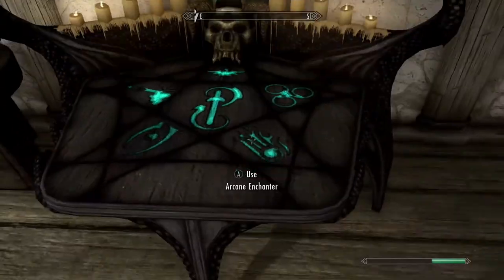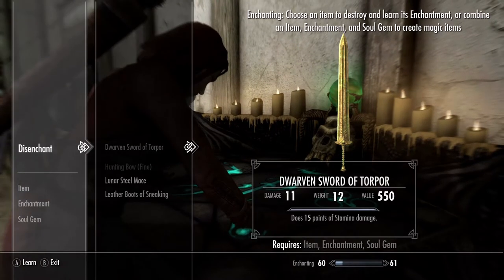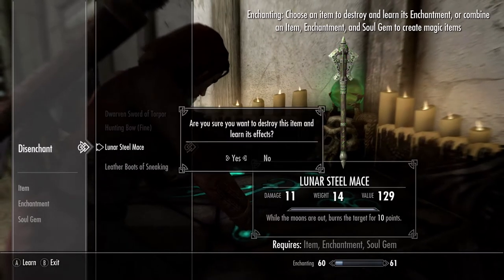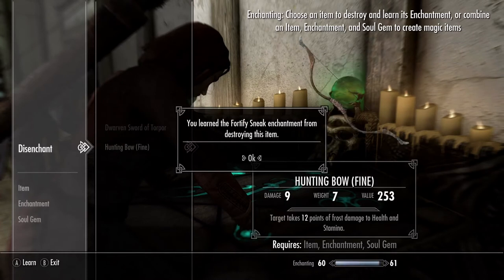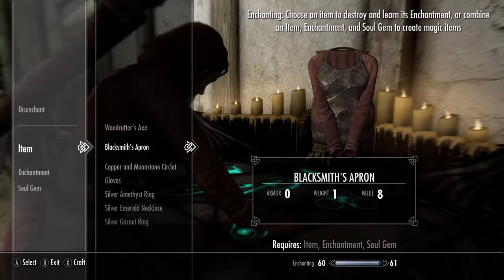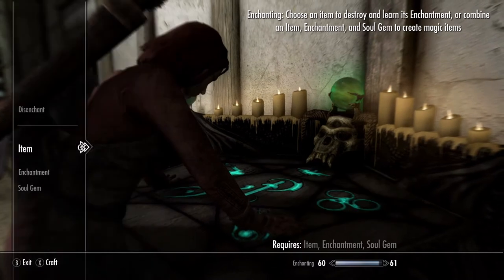Once you find an item with an enchantment on it, you'll be able to go to an enchanter's table and disenchant it. If you've already learned the enchantment, the item will be grayed out. But if you haven't learned the enchantment yet, it'll be white. Once you disenchant the item, it'll be destroyed in the process. Some enchantments you learn will only be able to be put on clothing, jewelry, and armor, while other enchantments can be put on weapons.